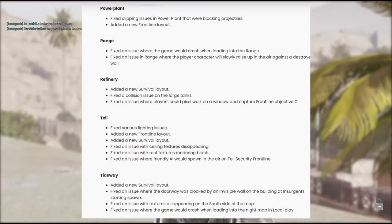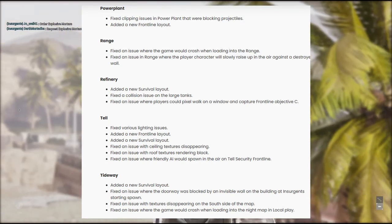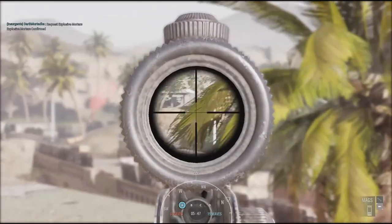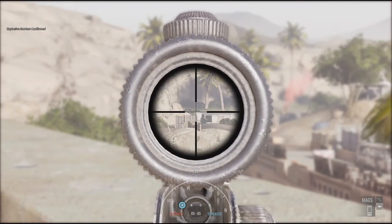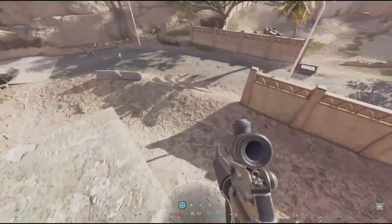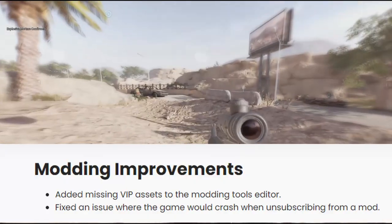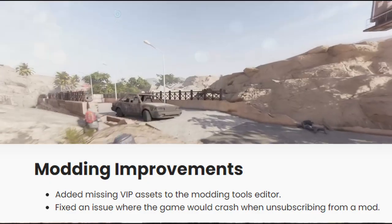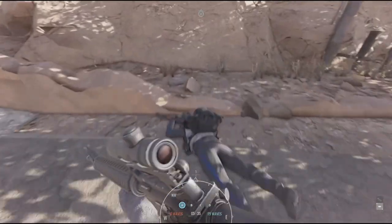These map changes include crash fixes, resolving lighting issues, collision issues, invisible wall fixes, and even new layouts on certain modes for specific maps. PC players also get modding improvements: they've added missing VIP assets to the modding tools and have fixed crashing issues when unsubscribing from mods.